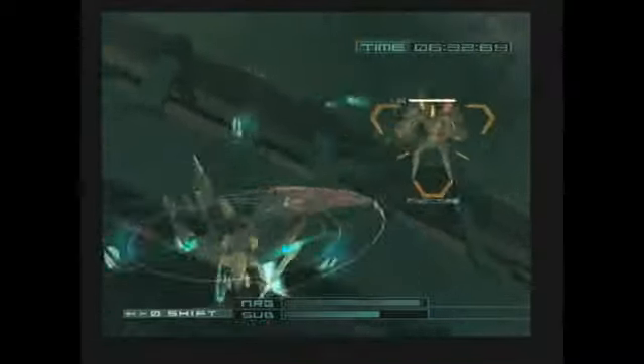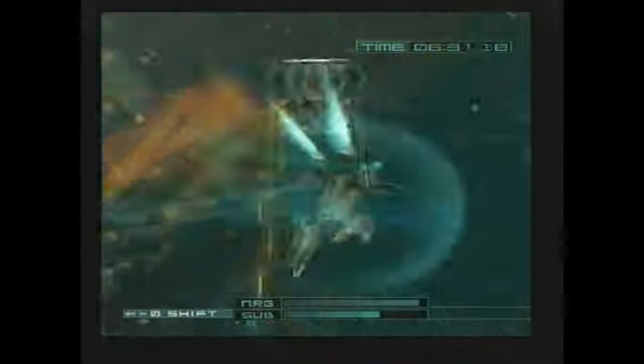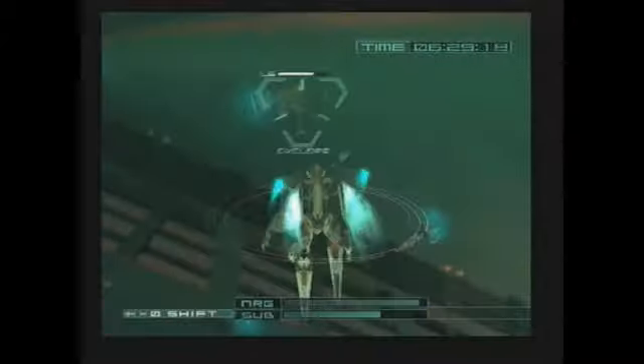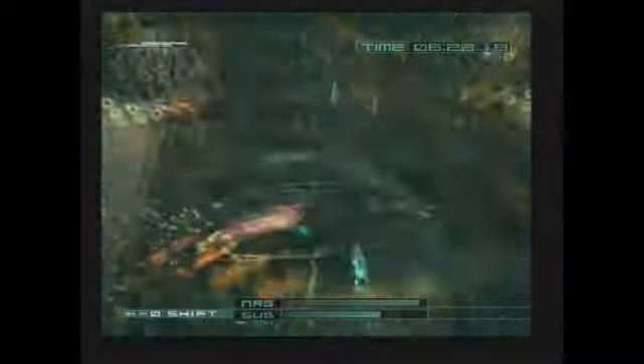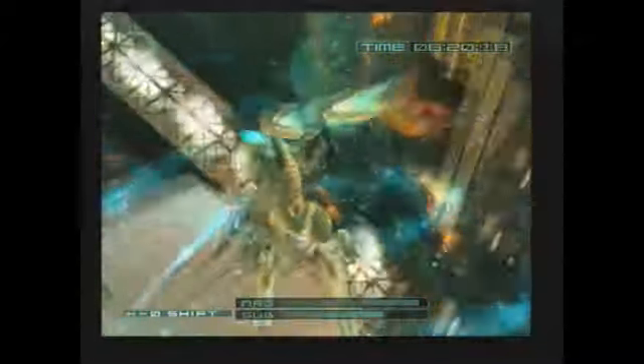Cyclops destroyed. ETR reaction gone. Party connected. Cyclops destroyed. The commander is destroyed. Enemy destroyed.